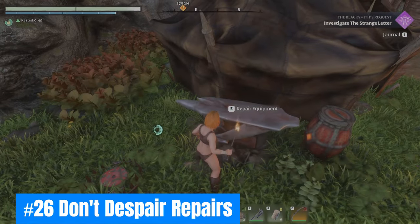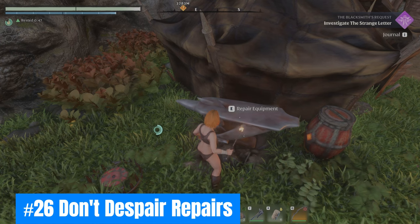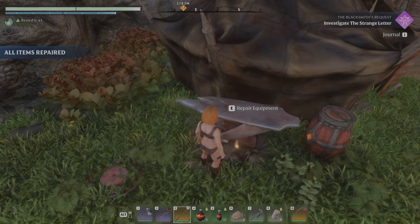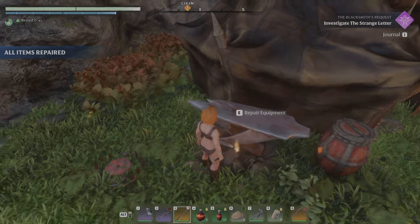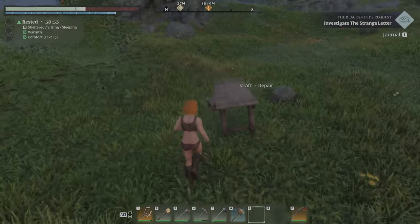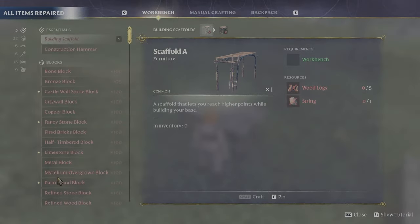Twenty-six: Don't despair repairs. Keep an eye out for anvils to repair your gear, such as in scavenger camps. You can always keep a workbench in your inventory, drop a flame altar, and use the workbench to repair any items that have lost their durability.